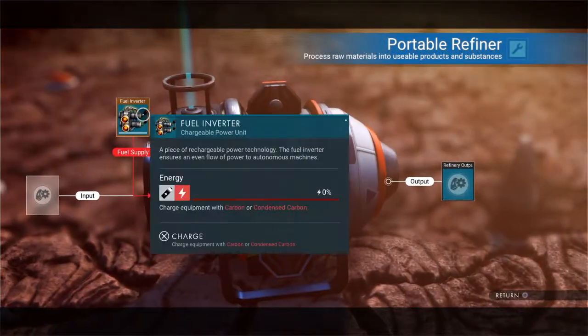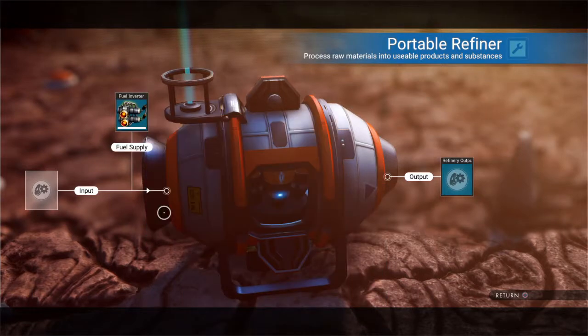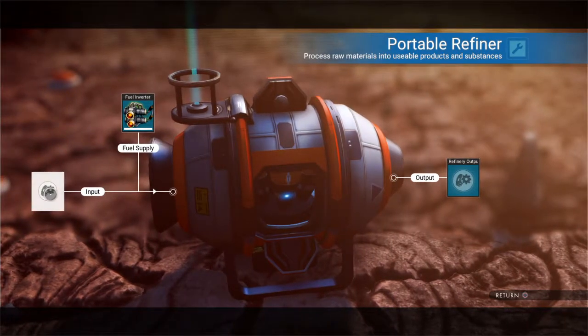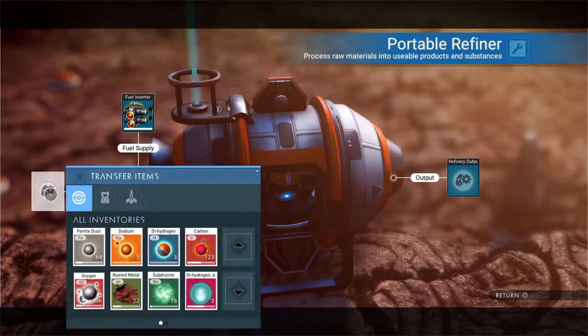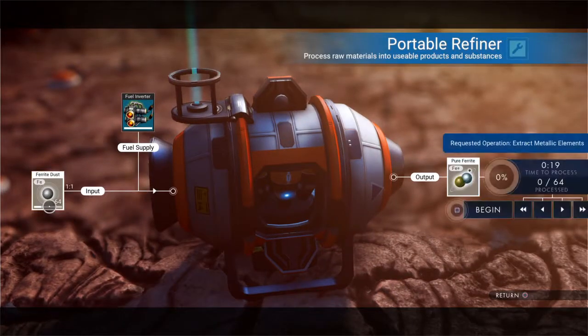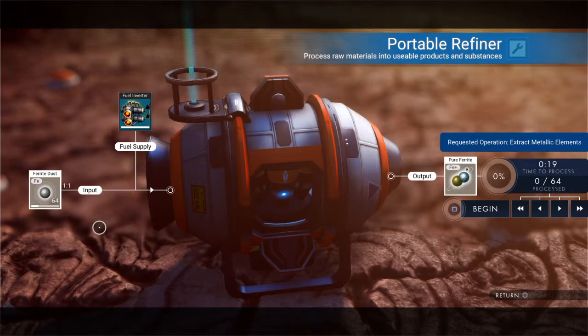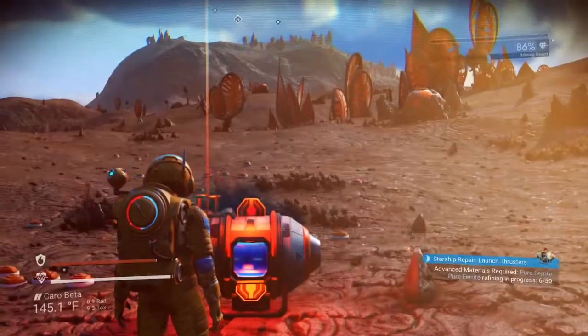We need to go to the fuel inverter — this is going to take carbon or condensed carbon. Condensed carbon takes less and a lesser volume, so if you have it, use that. Then we're going to put 64 ferrite dust in, and it's going to make 64 pure ferrite for us, so we're going to refine that.